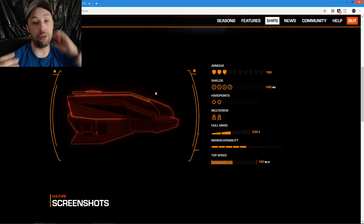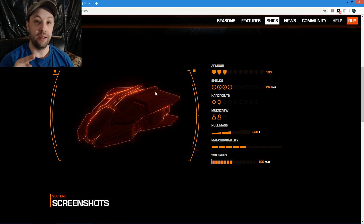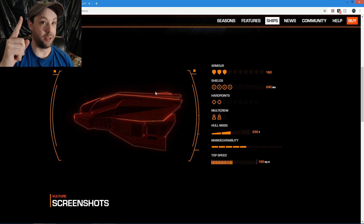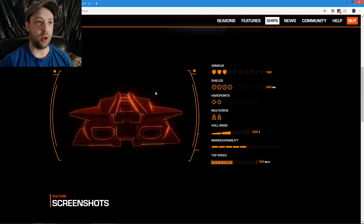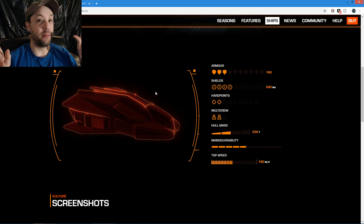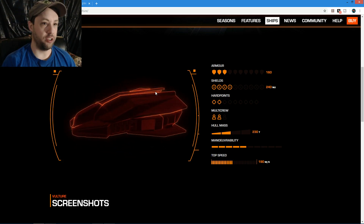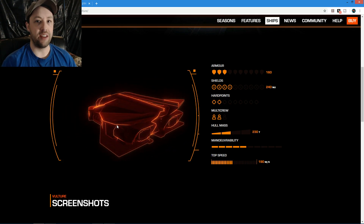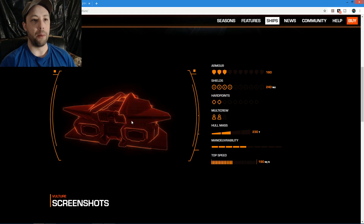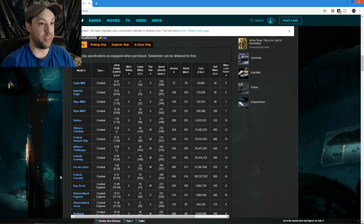The Vulture's shields are an issue. I like using biweave, but on this ship you might as well put the A-class shield and engineer it for fast recharge. The real problem is if your shields break, you're waiting about five minutes for the red-circle recharge before shields come back. That terrible shield regeneration is my biggest problem with the Vulture - you might as well get something that lasts the longest.